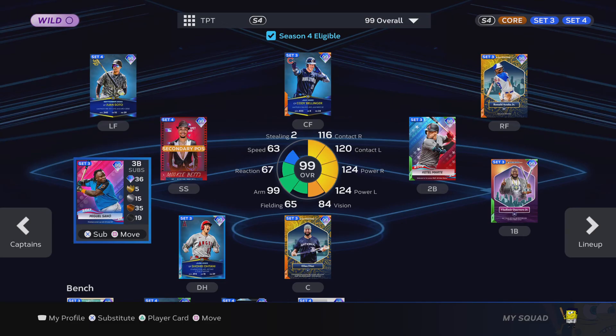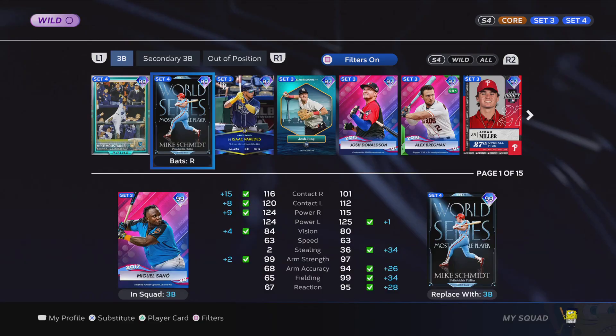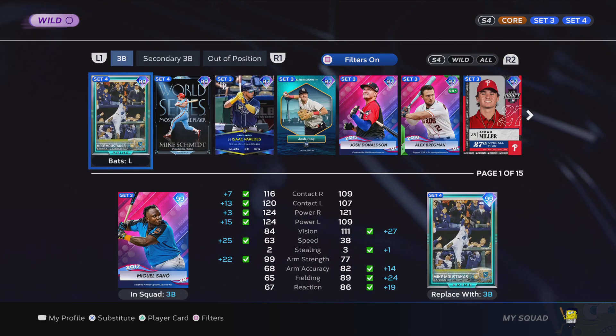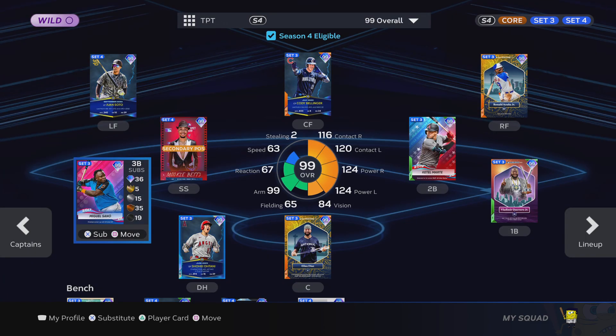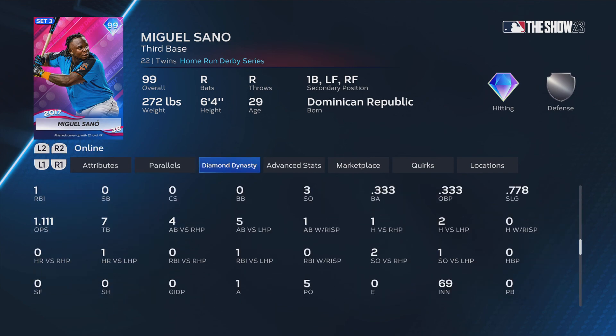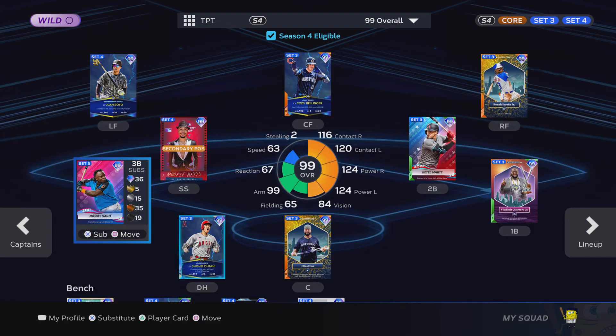At third base I have Miguel Sano, but I already said I have three set three guys. My third baseman is probably gonna be Mike Schmidt or Tim Anderson. I just got this Miguel Sano card, so I haven't really played that many games with him yet.